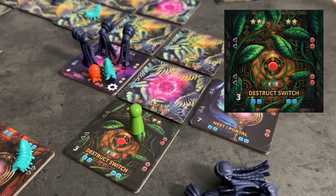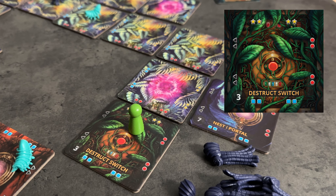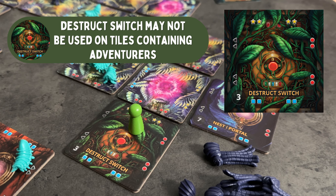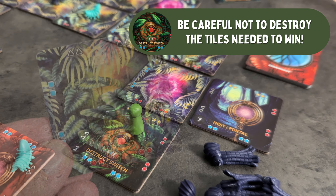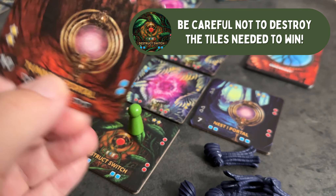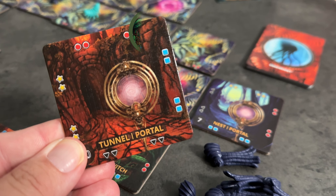Using the Destruct Switch will allow us to remove any one tile in the playing area along with everything on it — webs, eggs, hatchlings, and adults. You may not remove a tile that contains adventurers. Removing an unexplored tile is allowed. Just make sure you don't destroy something you'll need to win the game, like those four illuminated crystals and at least one portal.